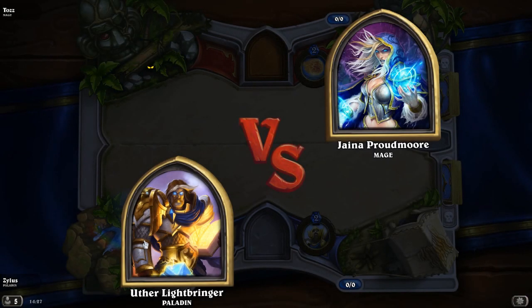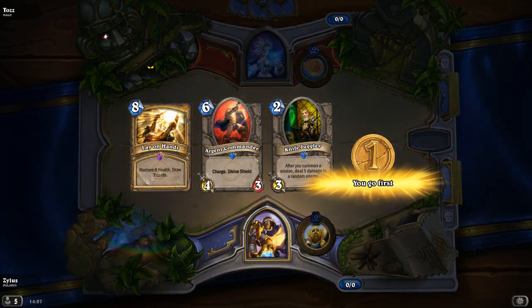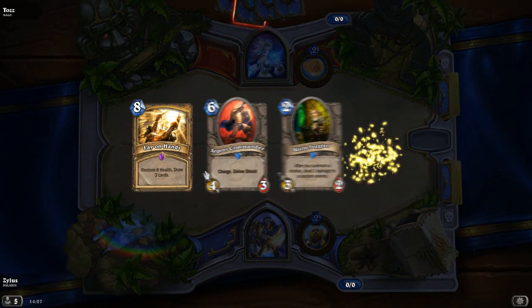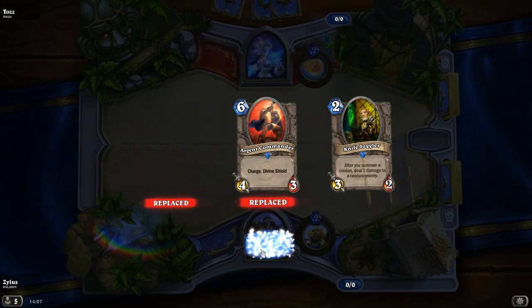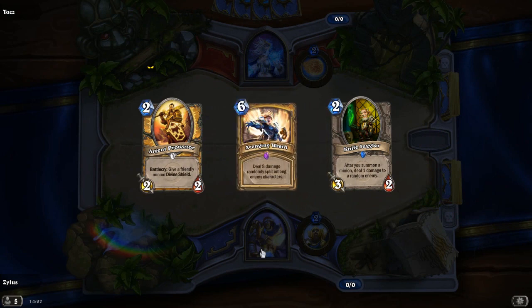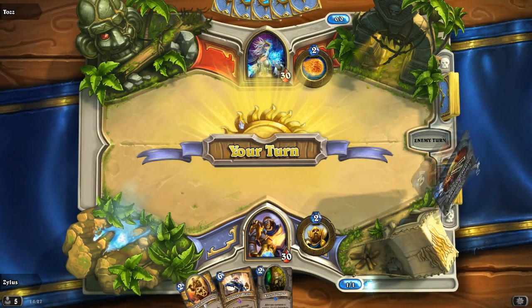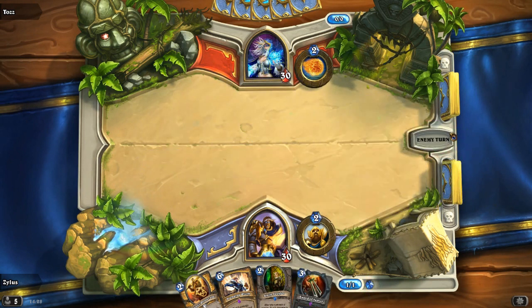Let's see - facing a mage. Well these two are too expensive, so we're gonna stick with the Knife Juggler and get two different cards instead - Divine Protection and Avenging Wrath. I love that card, it's so good. Let's end the turn here.